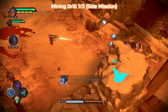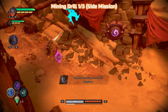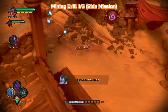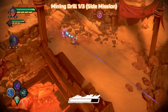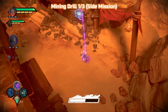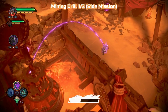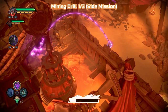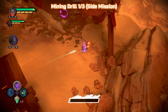Here's the first mining drill — we're coming up to it now. You can see we are on a portal puzzle, very simple. There's one portal to the left and one straight ahead. So we're just going to be using the void bomb — there and there. And then throw a bomb through the first portal and it's going to blow the drill up. And that's it — that's one of three. There's nothing too difficult about this side mission at all.